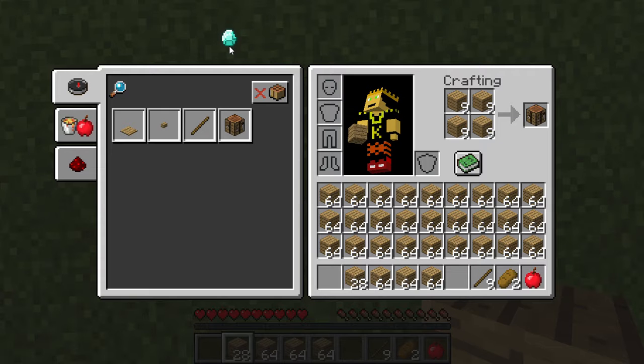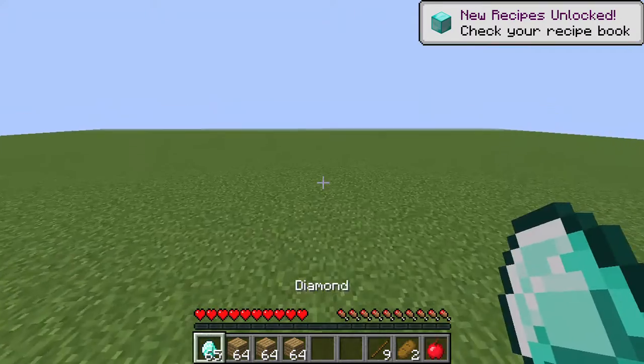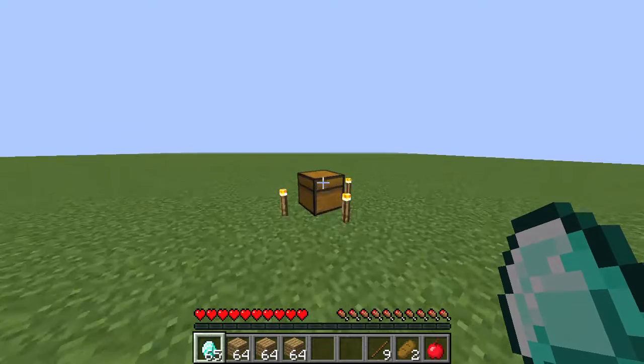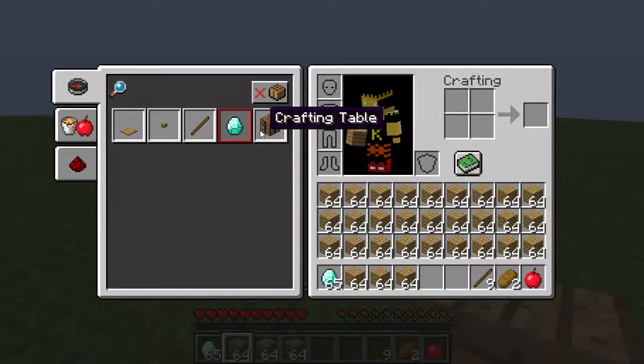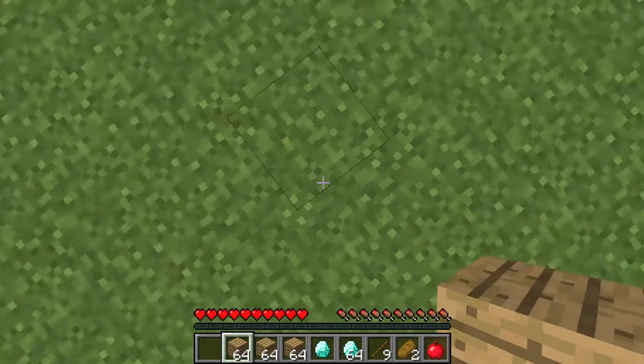That one I just messed up — see right there, 65. You are not allowed to get 65 in the game; the max is 64. So as you can see, the wood that I had I now have 65 of and I cannot restack it. So you know how I had one stack — that one stack of wood turned into diamonds.